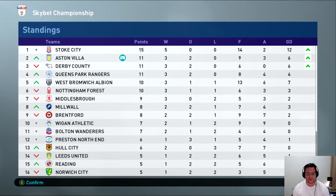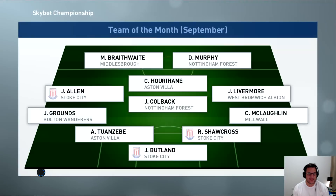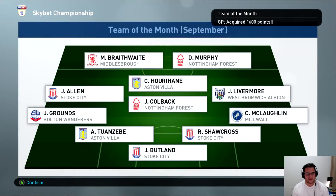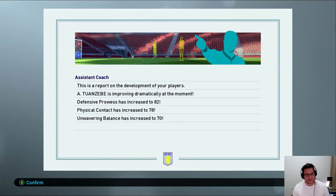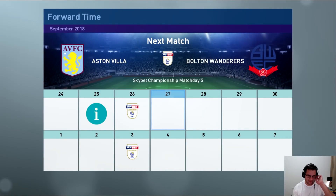Scott Hogan averaging a rating of 7.5 so he'll definitely keep his spot if he's in form. The team of the month has been announced and we've got Tuanzevi and Hurrihan in there — happy with that, two players in the team. Tuanzevi dramatically improving to 82 as a defensive player, which is good. Davies and Hepburn Murphy both increasing as well with that performance. And next up in the next episode will be the Birmingham Derby — that will be a very very good one.